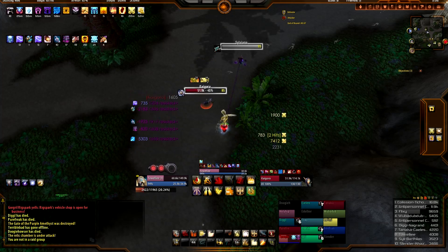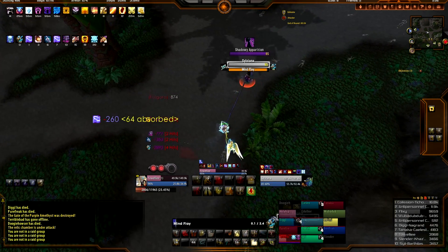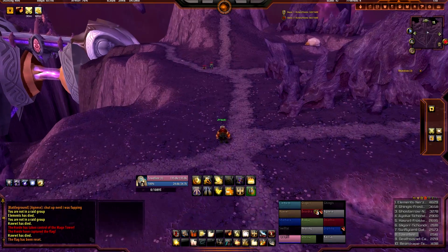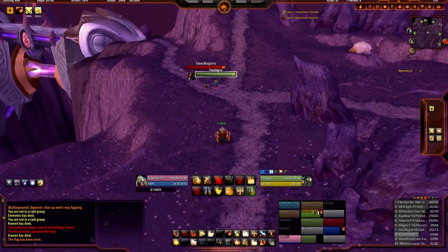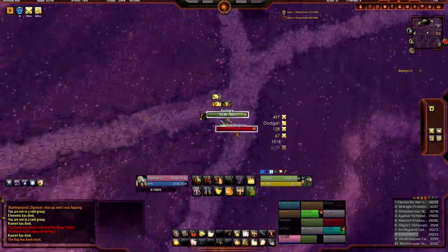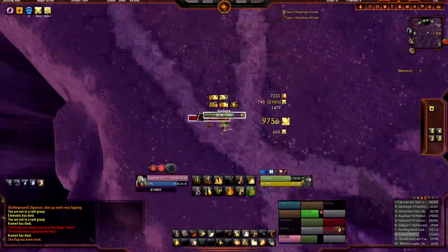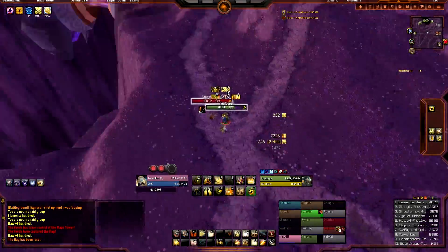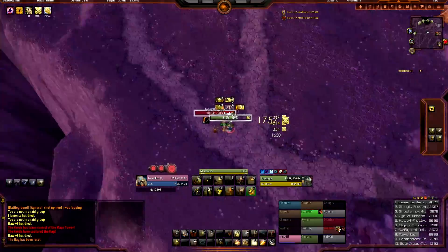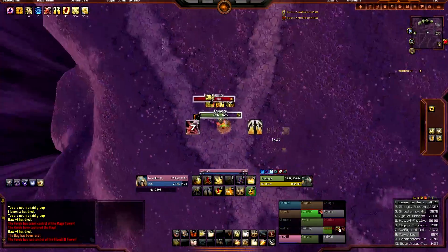So let's talk about a few changes with Sacred Duty and Avenger's Shield. Every time Grand Crusader proc is up, if we hit Avenger's Shield within that proc, we get an extra Holy Power point. Sacred Duty now also procs off of Avenger's Shield and Judgment, which means for Prot Paladins that Sacred Duty is going to be up a lot more — I'd say maybe like 30 to 40 percent of the time.